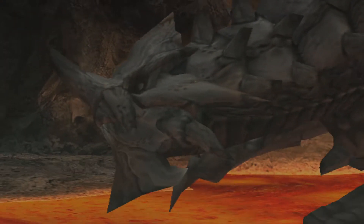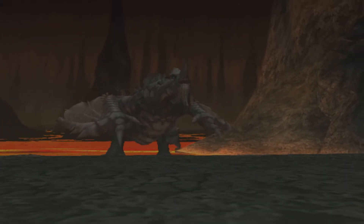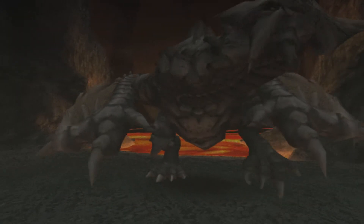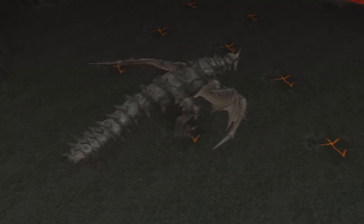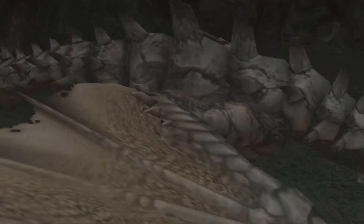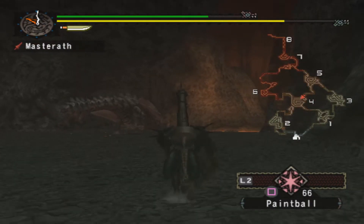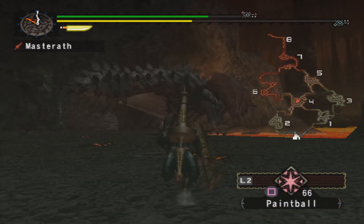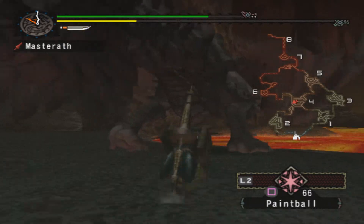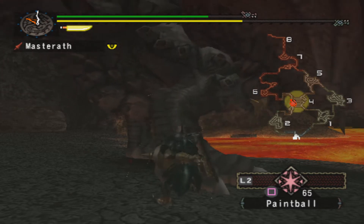This thing comes out of the lava and magma — that is the Gravios. It's a massive stone monster, it's huge — a large Wyvern. You can get four carves off it, five if you sever its tail. It is pretty much the alpha version of the Berserios that we fought earlier. I'm going to paintball it now and try to keep it in Area 4, since this is quite a nice area to fight it in.